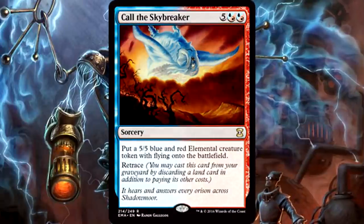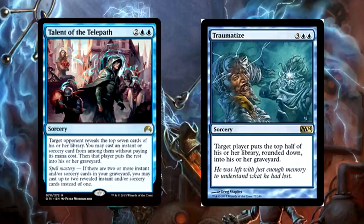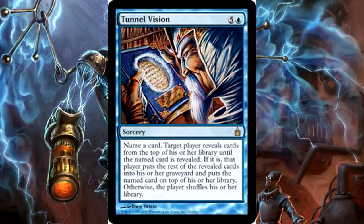We're also running Call the Skybreaker because two 5/5s are better than one, and you can retrace it later. My favorite cards to copy are the library manipulation cards: Talent of the Telepath copied is either two cards from your opponent's deck or four with spell mastery — totally neuter their deck. Traumatize, while only okay cast once, is much more hilarious when you can knock off 60-ish cards from your opponent's deck by dual-casting it. And my personal favorite: Tunnel Vision — name a card like Kodama's Reach or Rampant Growth, go digging, and you can do it again with a copy. Dirty? Sure. But funny.